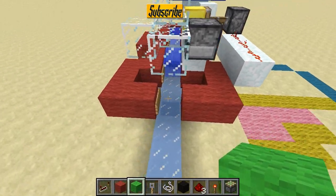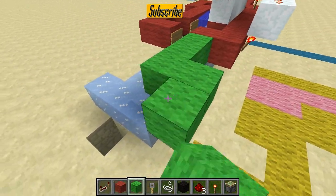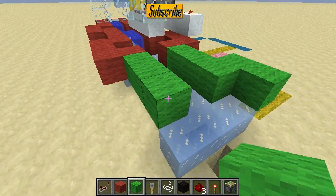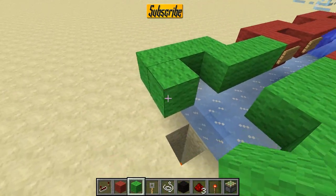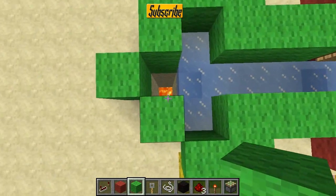The next thing you want to do is extend the ice runway up a little bit and surround that with blocks, like the other section we did before. At the end you want to place a little disposal system.